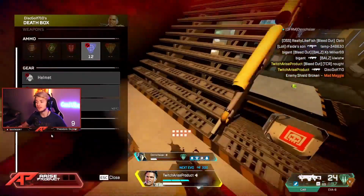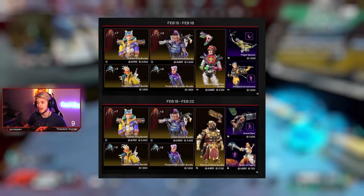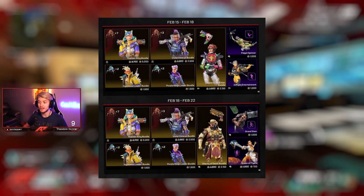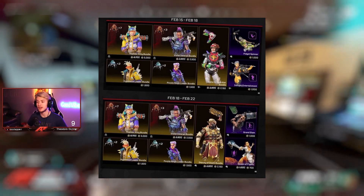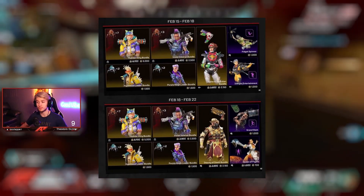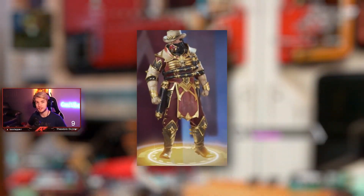Starting February 15th, they're going to have an anniversary shop event, and these are all the skins you're going to get out of it. We have things like the Thunder Kitty skin and the Hype Beast Leader skin. A lot of these skins I'm a big fan of, and they come with bundles which will give you seven legendary packs. I think my favorite skin is definitely the Deputy of Death Caustic skin.